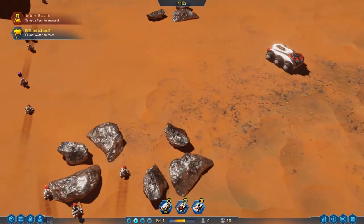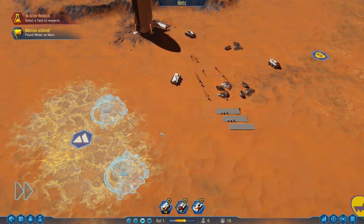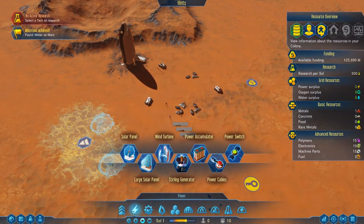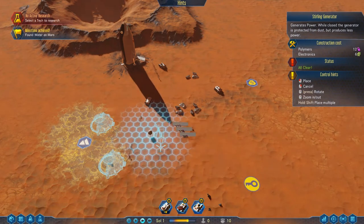Once all my drones have done moving this stuff around, they're going to come along and start working on the concrete extractors. Concrete extractors are all good, but if they can't move and do stuff then it's all a bit rubbish, right? So we need to figure out some sort of power system. I think I'm going to go for wind turbines — actually, look at that. Because we chose the easy start, we get Stirling generators. These are quite susceptible to dust if you leave them open, but they have a closed state as well.